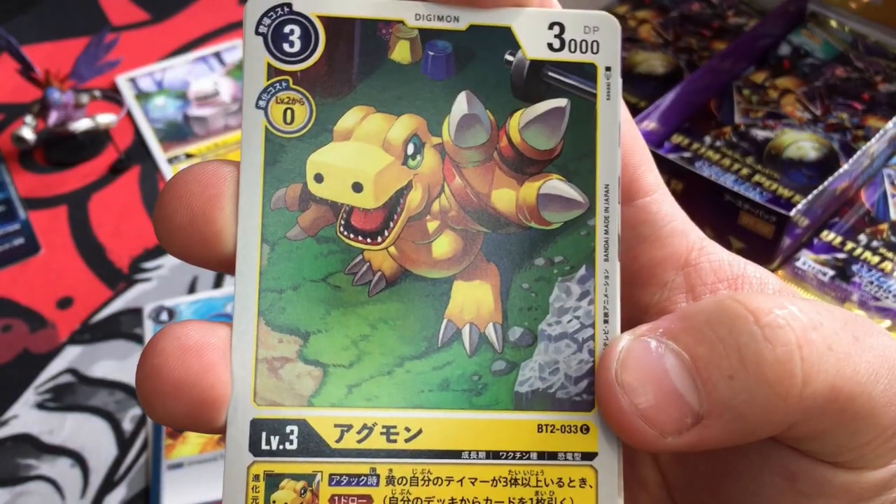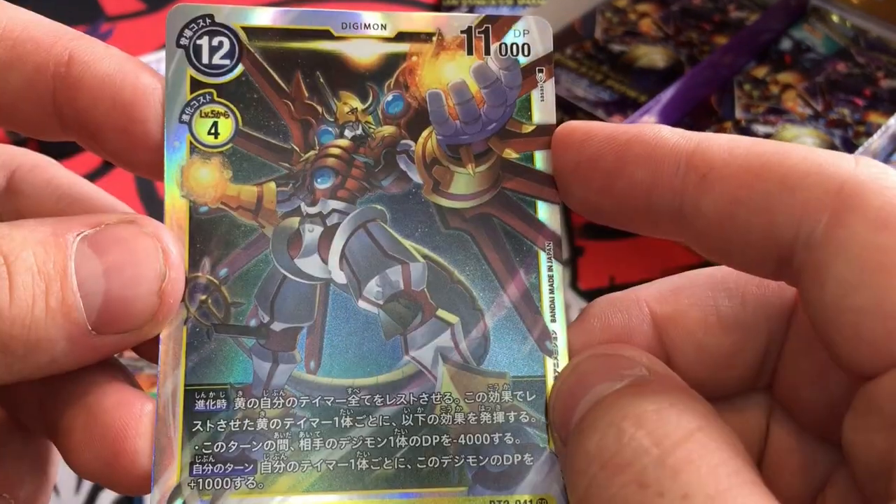These cards are kind of modelled around the Dark Masters, but there's also a nice representation of Data Squad. In the last opening of these, we got Data Squad Agumon, GeoGreymon, and ShineGreymon. So I really need to find RiseGreymon. That's our objective.